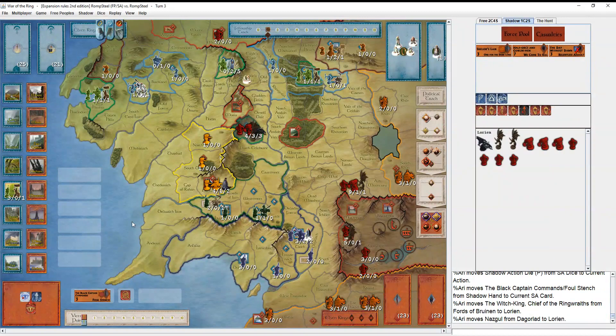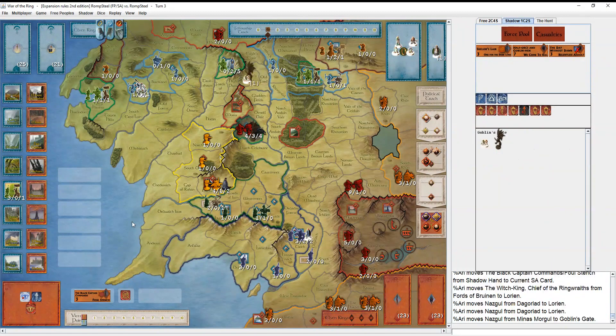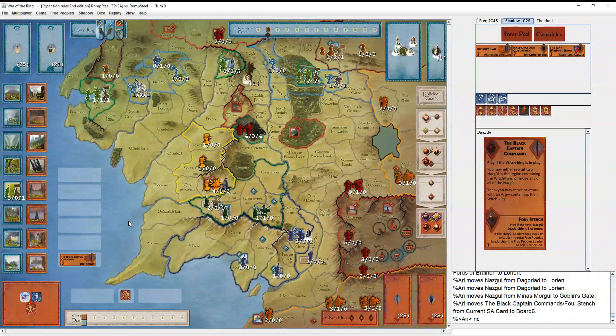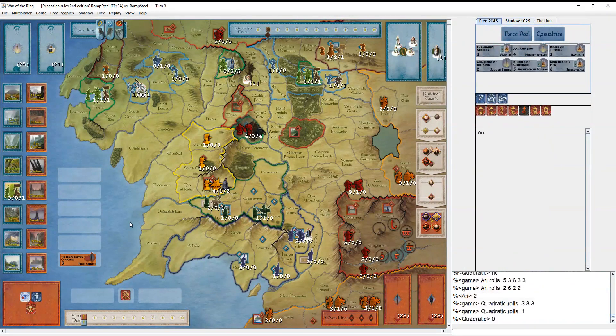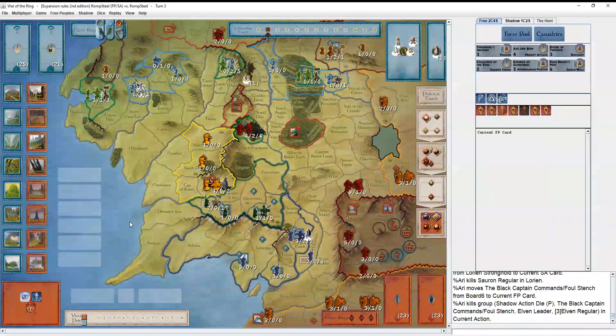He plays Black Captain Commands, which makes sense. It's a shame not to put the Black Captain back on the Fellowship, but you obviously need him there to actually attack. He uses no card - I was expecting We-Come-to-Kill, but it is only three Regulars in there and you do have several rounds of combat, so you could see that as a waste of a card. He rolls two sixes anyway, so don't use the card. Zero hits back, presses of course, no cards both sides, one hit, one hit. That feels good - getting Lorien out of the way early, for sure.